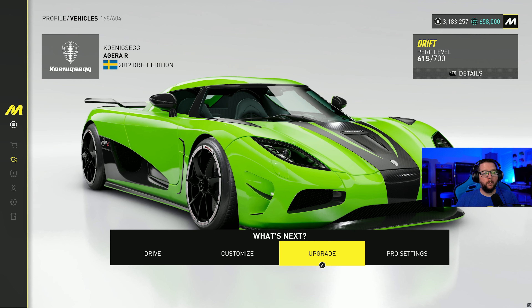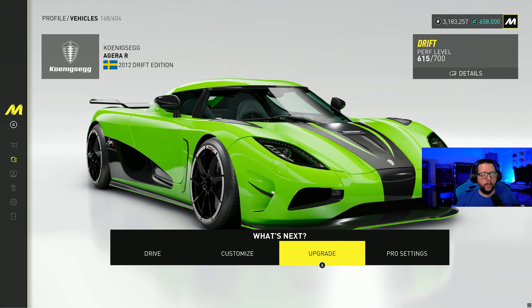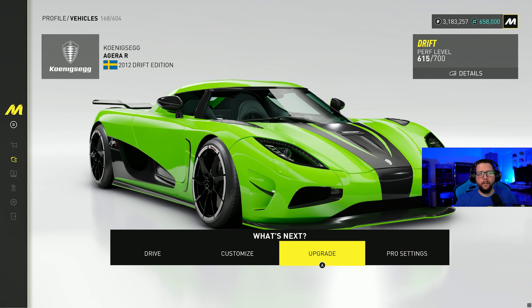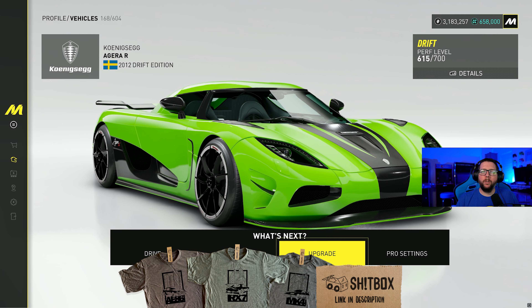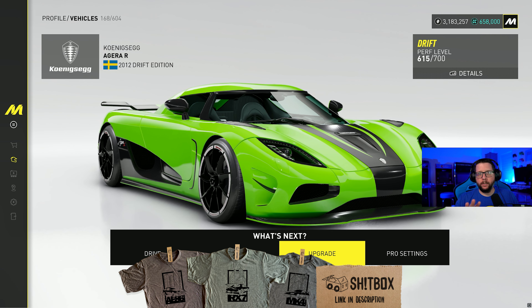All right, let's get into this. There are a few drift cars you can choose from when it comes to doing the grand races, but I recommend anything that's like hyper car-ish. I would consider the Agera sort of in that category. This is the drift edition of that car, but it handles a lot better just by picking a hyper car style drift car. That's number one.